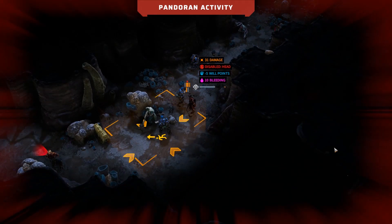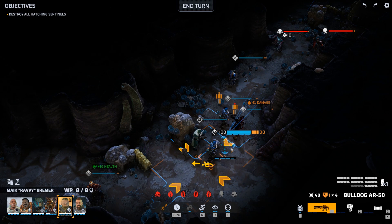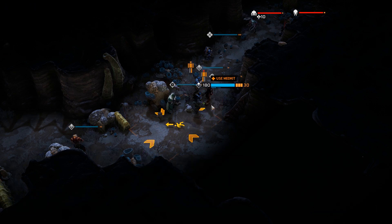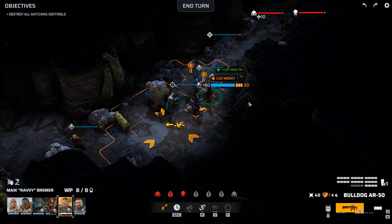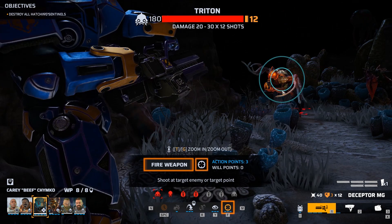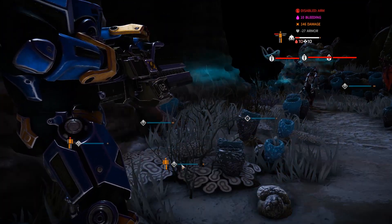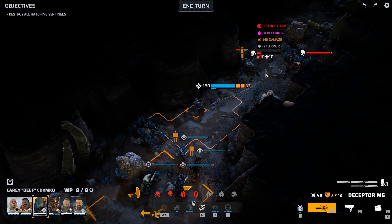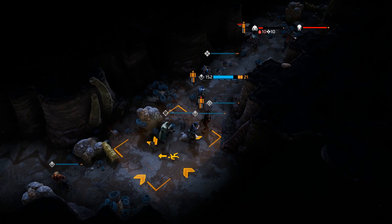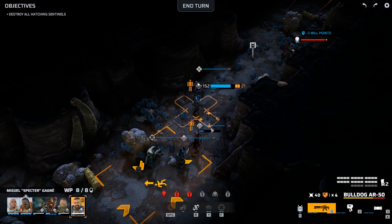That was poor placement on my part, having everybody grouped too close together. A Triton with a shotgun has already done damage to my priest, which I don't appreciate. Let's start by healing our priest — we don't want to lose him. Our heavy is right up front, so let's have some fun with the HMG on the Triton. That wasn't enough for a kill but decent damage. We'll move forward and take out that Arthron — knowing they've got grenade launchers is not a good thing. The Triton is down — first problem solved.